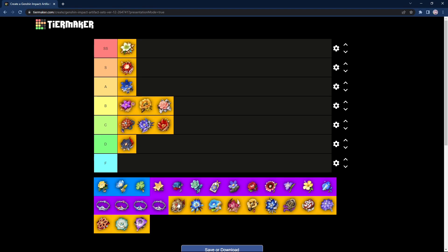Next we have Heart of Depth, which is introduced alongside Blizzard Strayer and was pretty much made for Tartaglia. The 2-piece increases Hydro damage by 15%, and the 4-piece increases normal and charge attack damage by 30% after using your Elemental Skill. DPS Mona, Kokomi, and Barbara can also use this set if going DPS. This set is very strong — maybe not as strong as Crimson Witch of Flames, but you can use the 2-piece paired with another 2-piece for a really decent artifact combination. It's not as versatile as Noblesse since only Hydro characters can use it, but it's still pretty strong. I'll be putting it in the A tier just below Noblesse.